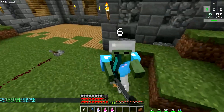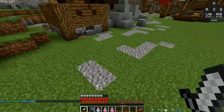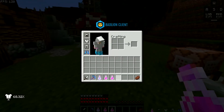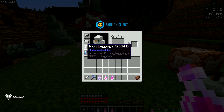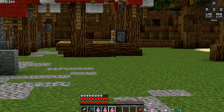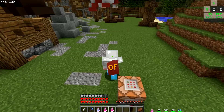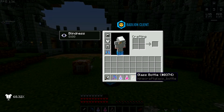So when I kill the zombies — now I'm going to show you the first passive, which is when you drink a potion you give blindness in a 4-block radius to your enemies. But I don't have anyone to show, so I made it apply to myself. I get blindness.